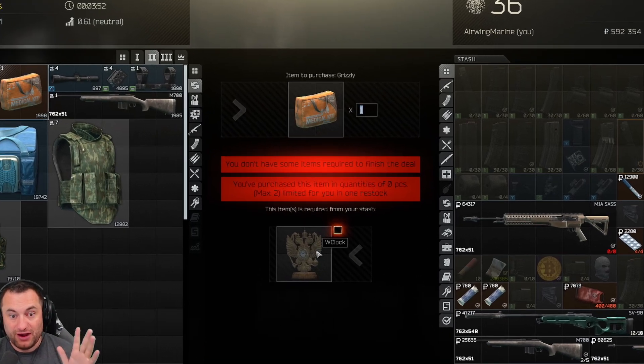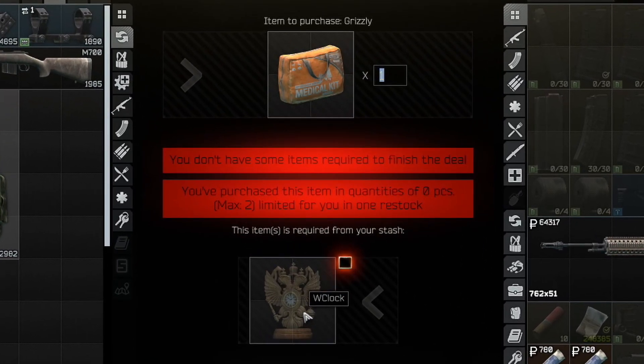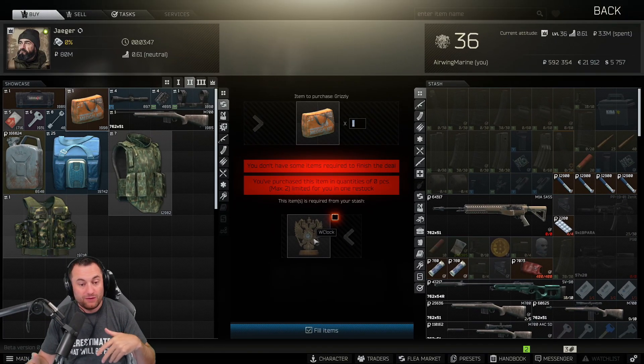And then Grizzlies — access to Grizzlies before level 20 with the wooden clock, which was useless before. Now if you're not level 20, I would definitely be bringing this thing out of raid because it's access to probably one of the best meds pre-flea market.